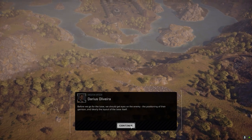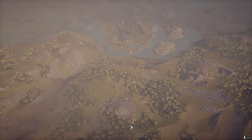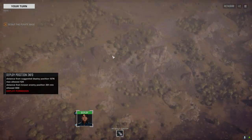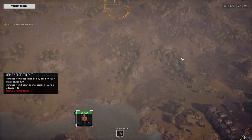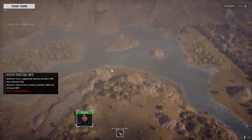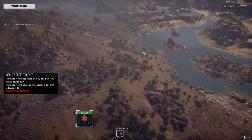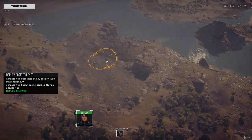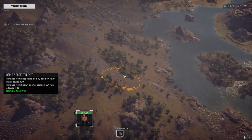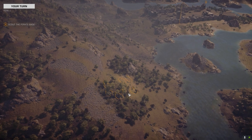Here we go. Apparently one of the new changes is that enemy vehicles will use their speed and stuff, so I'm hoping that works out. They've got guys here - this is where the reinforcements usually come from. We've played this side before; it's pretty slow that way. This way we get some height and a little bit of cover, so let's drop in right here.